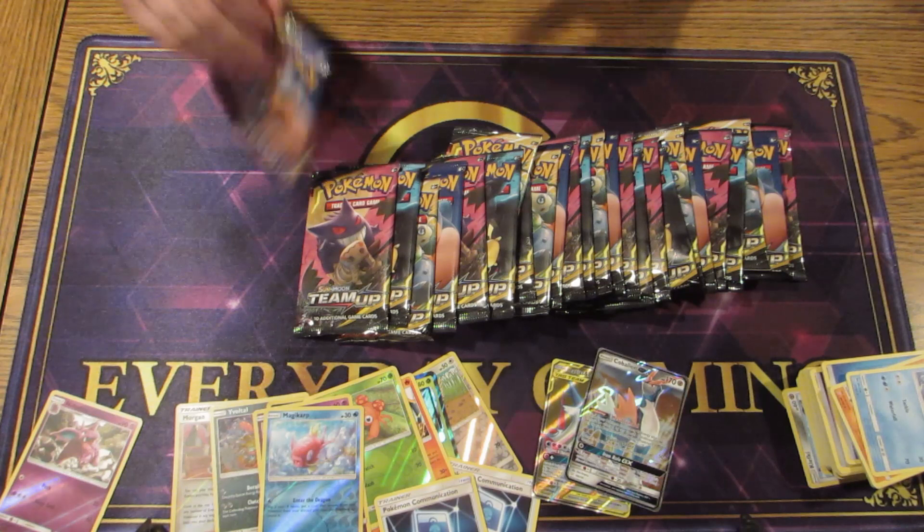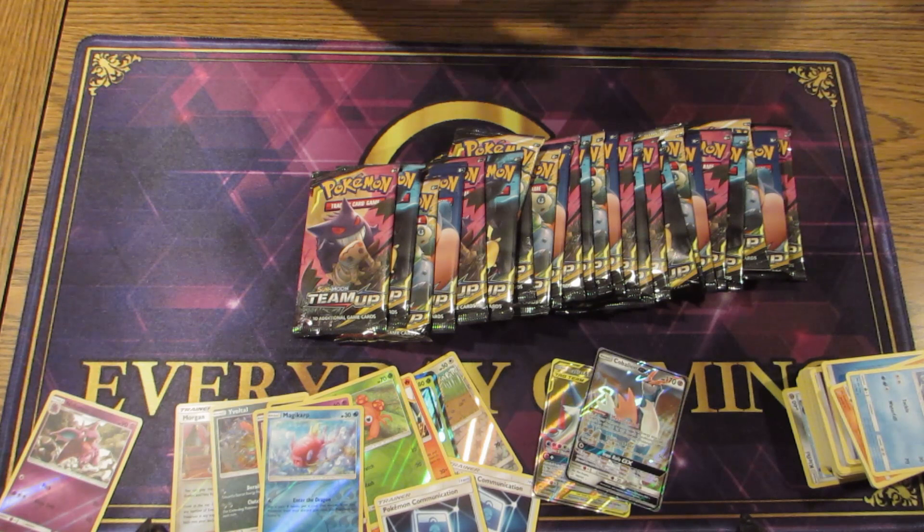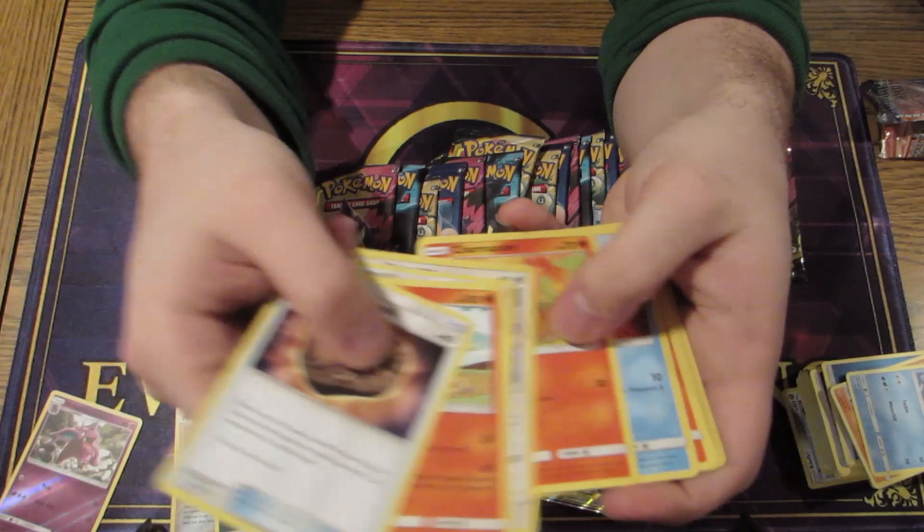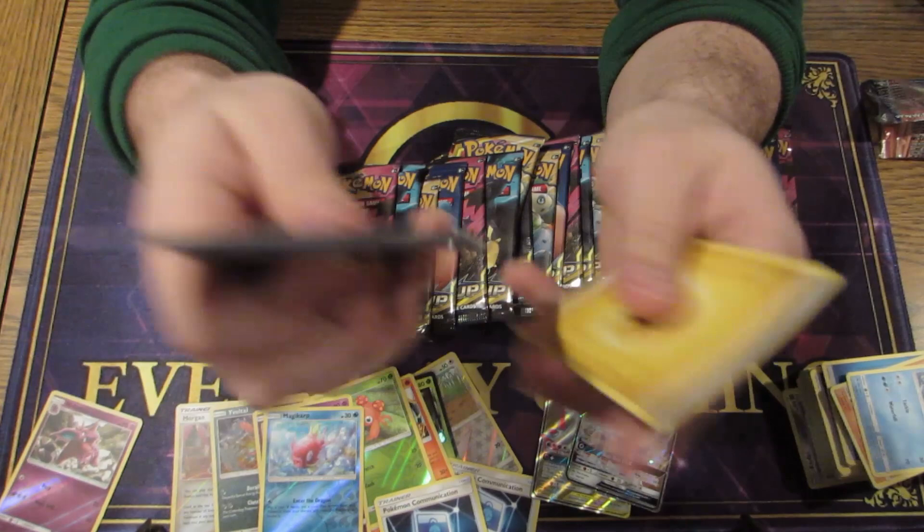Some nice art for Magikarp — they did him good. I also like the Parasect; I think that card's really interesting, letting you build up damage. I was just thinking of more ways to cheese with Venusaur GX with the burn, confuse, and poison.